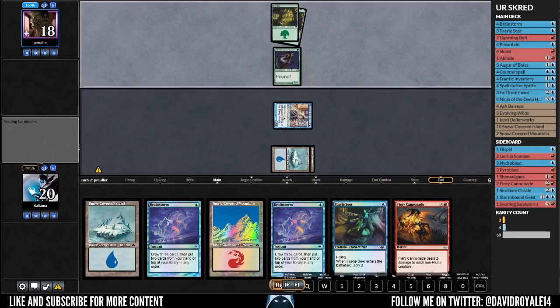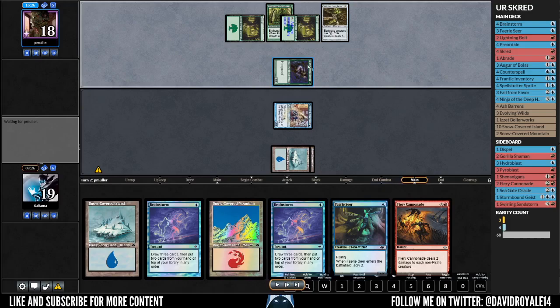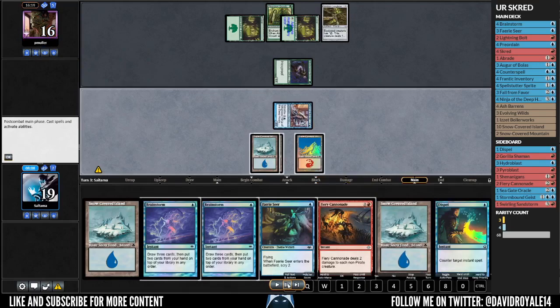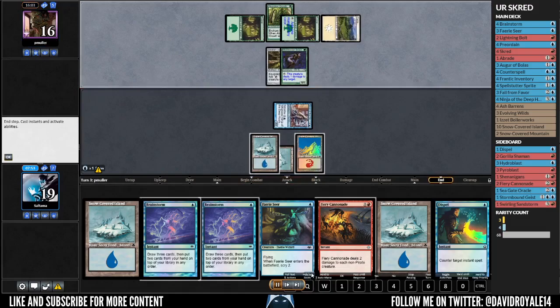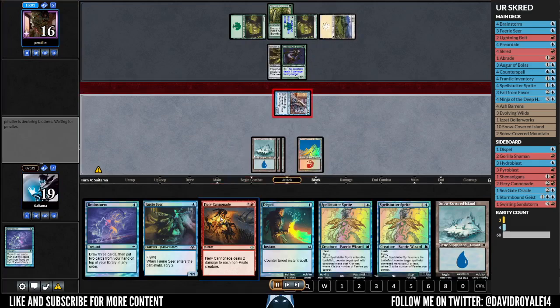I got Cannonade now. He plays a Viridian Longbow and an Abundant Grog — not that bad because even if he equips it, it doesn't present any real threat. I play the red land because if things get out of control I can kill everything on the board. With the Spell Stutter hand it's also very good. At some point I can fire Cannonade and then hold a Dispel in case he's running his own Dispels — having Dispel plus Spell Stutter is a big deal because after blowing the board I can have counterspell backup.